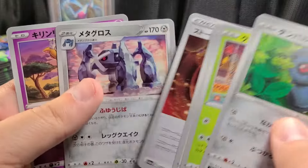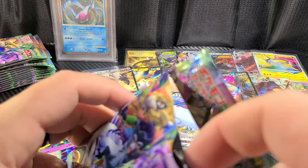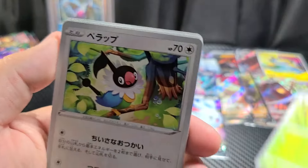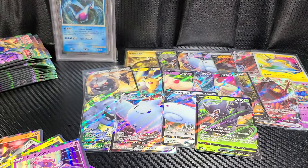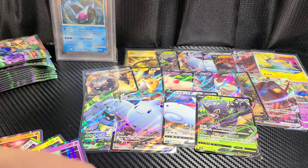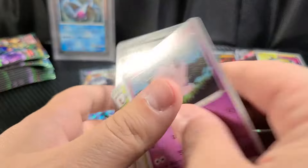Diancie. Metagross and a Giraffarig in the back there. I just choose to open the packs that way because I can't open Japanese packs correctly - I forgot to look that up. That wolf, I'm sure everybody knows its name. Still looking for the amazing rare. I'm guessing they're one per box, because I've gotten one in each box so far.